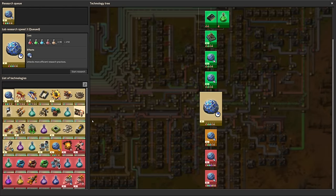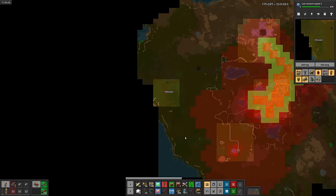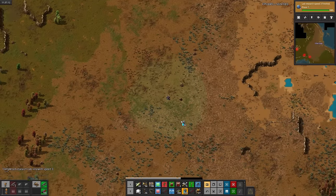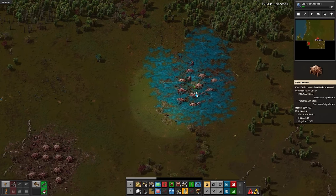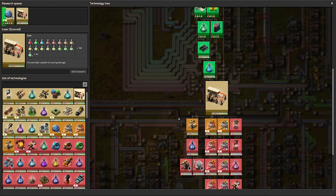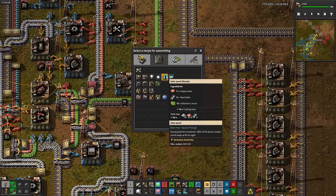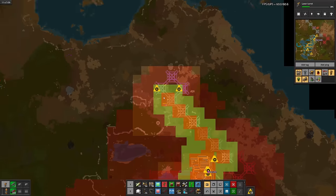Substations done, now for lab research speed 3. These biters are a spot on our perfect record, so after demolishing them and scouting out their neighbors, I'll take them out too. And more lab research speed. Man, poison capsules are awesome — I still can't believe I've never used them before. After heading home, I'll switch to researching laser turrets. I do need to eventually set up some walls, but I'll put it off a bit longer. I'll set up solar panel production to stockpile it for later.